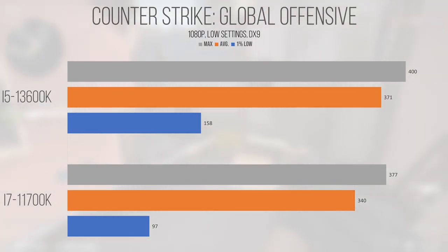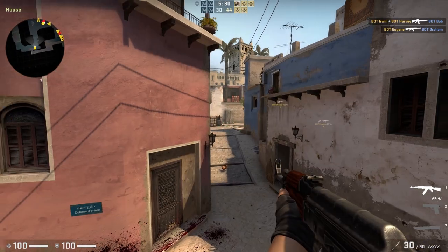One area where the 13600K manages to improve more significantly was the 1% lows — increasing from 97 to 158 shows how helpful stronger individual cores are when running this game. You could probably notice the improved 1% lows if you have a high refresh rate monitor, but unless you've got spidey senses you probably won't notice much of a difference. Going with whichever platform is cheaper is probably the smarter option in CSGO if you're looking to play casually, but for competitive gamers, the Raptor Lake parts provide a nice bump that, while not revolutionary, is 100% welcome.